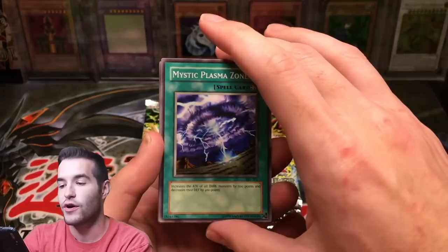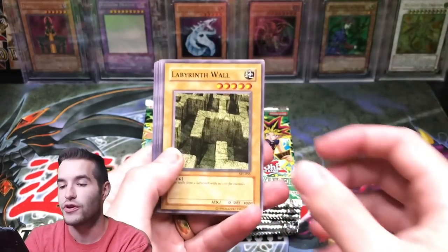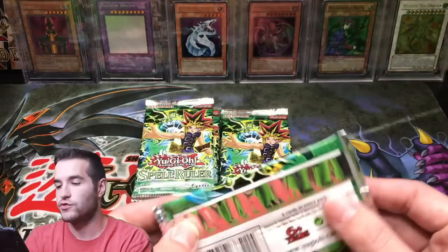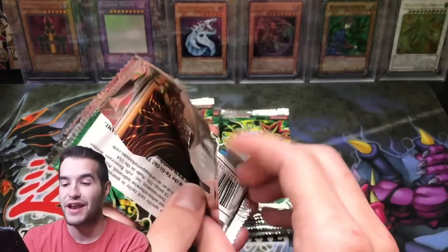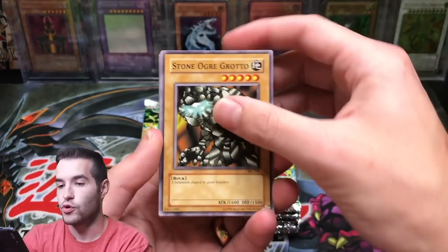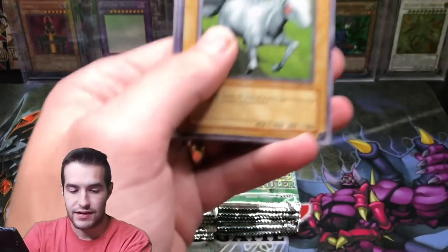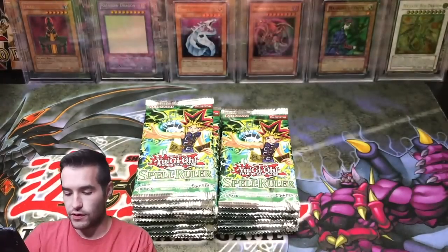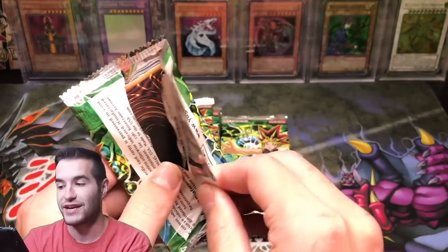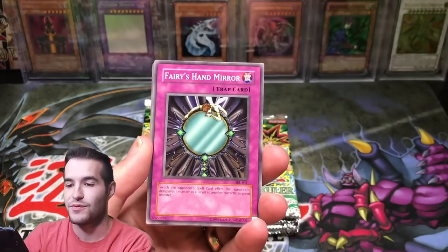I just love Legacy Packs. Even though they are not as expensive as the originals, they're still incredibly awesome because they're the old sets — even though they have been reprinted in 2017. My flash is just going crazy right now, I don't know what the deal is, but hopefully it's not going to go too crazy. Here we go. Mystic Plasma Zone, Stone Ogre Grotto, Red Archery Girl, Kotodama again, Shining Angel — I'll take those searchers. Dark Zebra. Zero for three.